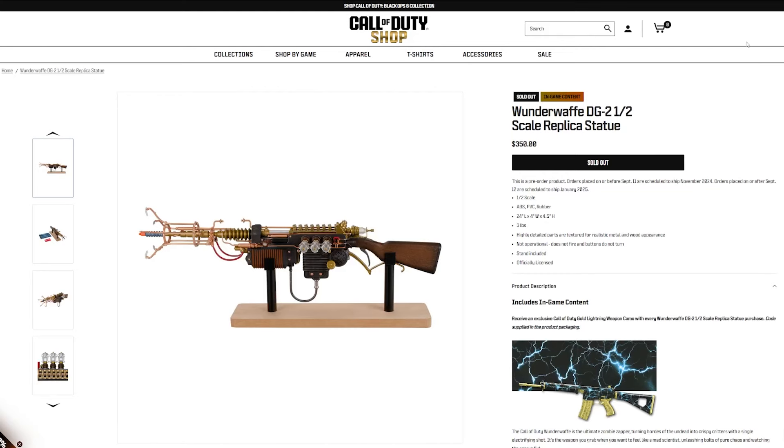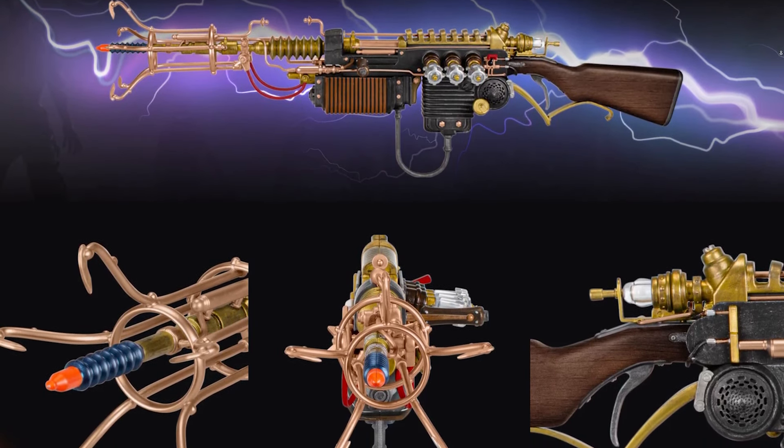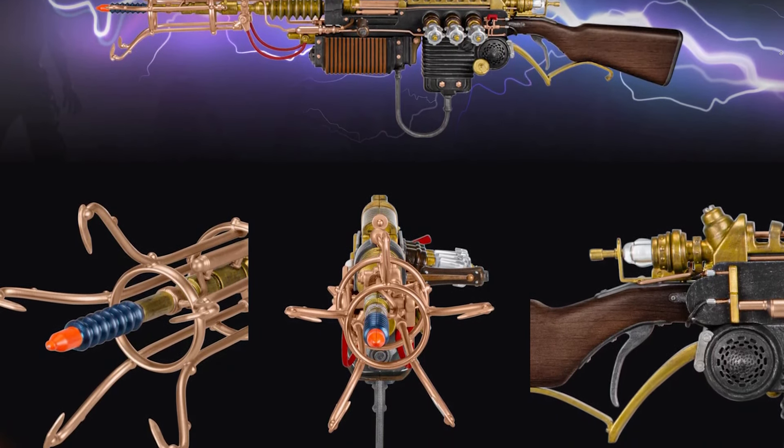Something came in the mail today! I have with me right here the WonderWaff half-scale replica statue that Call of Duty is selling on their shop right now. I believe it is sold out, so you can't currently buy it, but it might come back. We're gonna open it up and check it out.